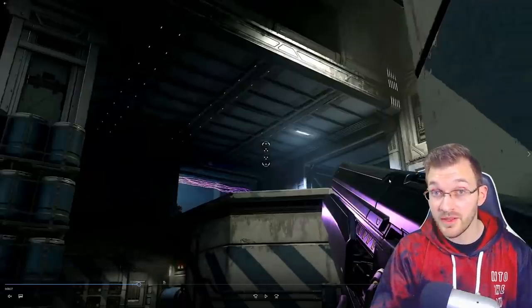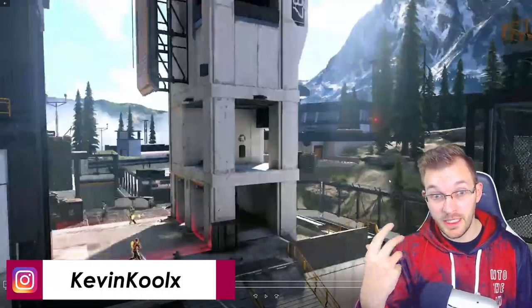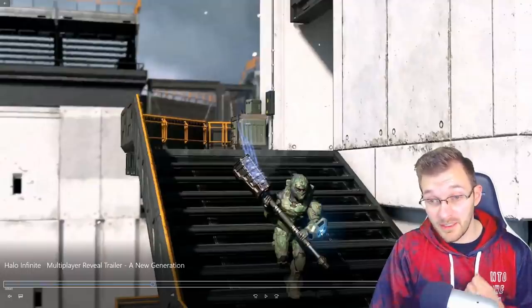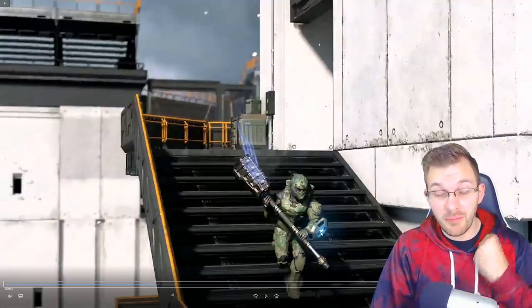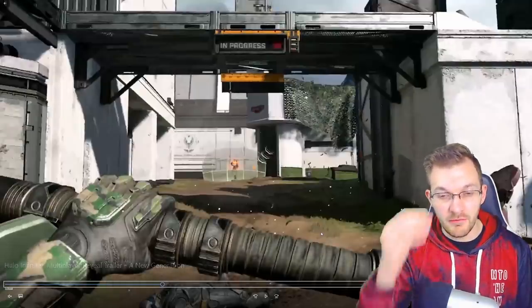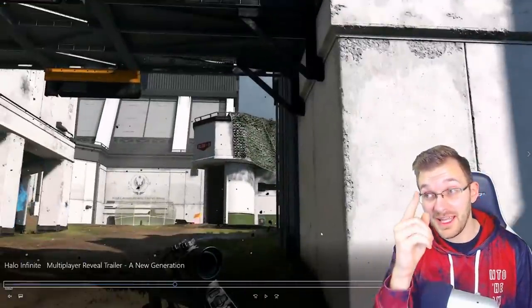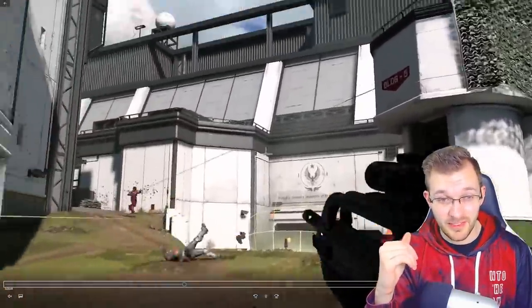Not sure if alternate fire modes will apply to other weapons too — we'll know more with the multiplayer reveal. This next thing showcases how equipment looks to an enemy from third person — the Spartan is running with something on his forearm. It actually repulses an energy sword shot back at the enemy using the repulsor equipment. He swings the hammer, gets the smack, uses the repulsor to shoot the sword shot back, swaps to the BR, and gets the headshot. Great way to counter the energy sword.